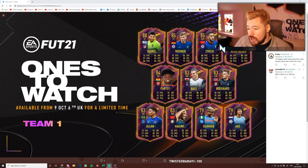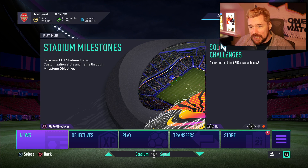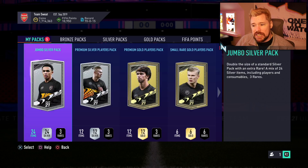Odegaard has five-star skills so he could be a brilliant player this year. We've got Alan Ones to Watch, which is great because he's already playing well. Hakimi, Osimhen, and Ake — so three good ones in the OTW pack. Obviously if you get Osimhen or Ake it's a bit meh, although Ake is not a bad player. You really want one of those other players. That's the new Ones to Watch Team One coming — and it is very heavily Premier League themed. Three, four, five, six, seven of the first eleven players are Premier League.